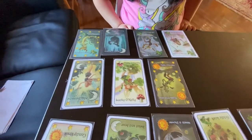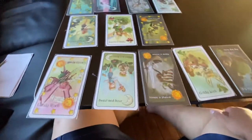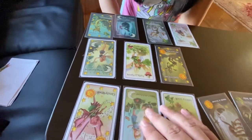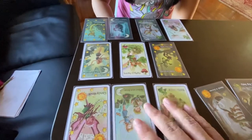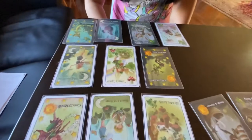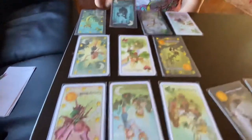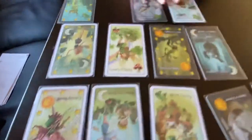Now it's Dominique's turn. Look at this — I have one goblin left. Oh, I have two goblins, I'm sorry. If you get rid of all your goblins, or if you have six fairies, you win. Dominique, you have three goblins.